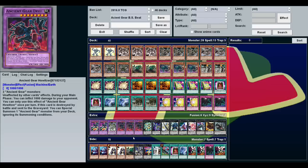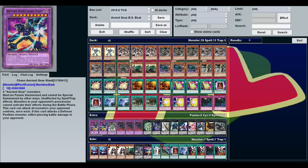Of course, you can't stall forever, no matter how much you may try, especially with a monster on board. That's why we get to the beat portion. This is Chaos Ancient Gear Giant — any four Ancient Gear monsters. It's unaffected by spell traps. Monsters in your opponent's possession cannot activate their effects during the battle phase. And this card can attack all monsters your opponent controls once each, and it does piercing damage.